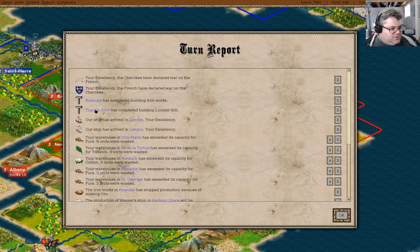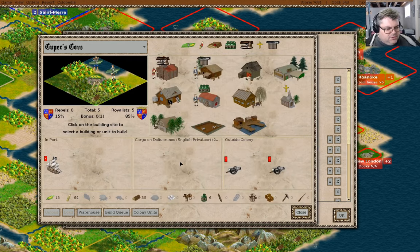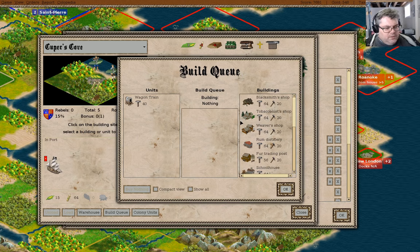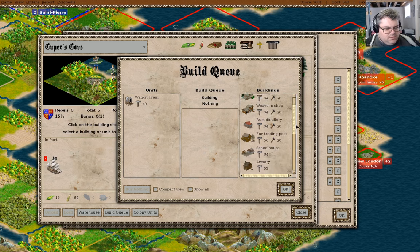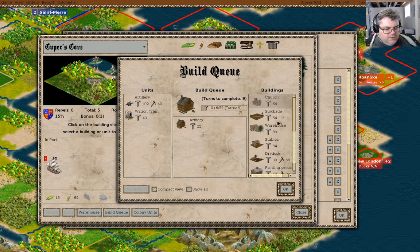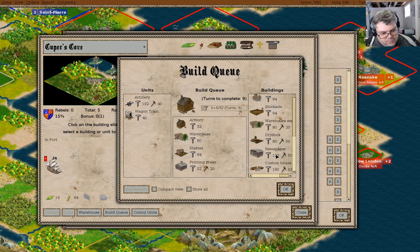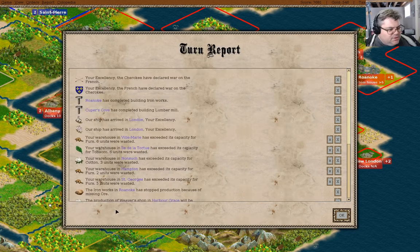Cooper's Cove has completed the lumber mill and needs to build something else. I think the important things will be an armory, a warehouse, and probably stables. We've also got a printing press and newspaper, I think.